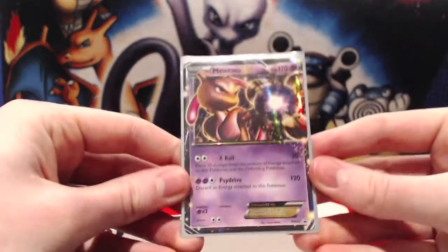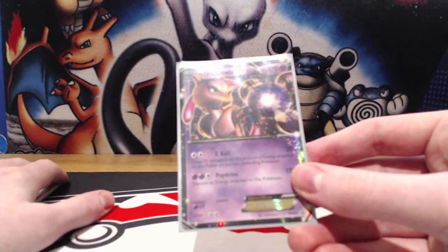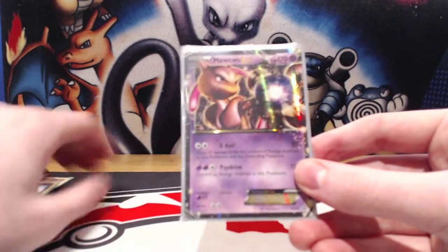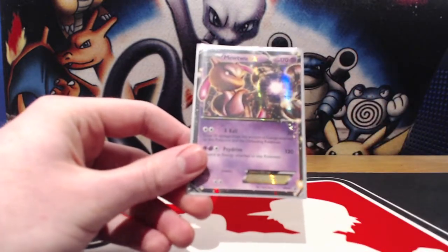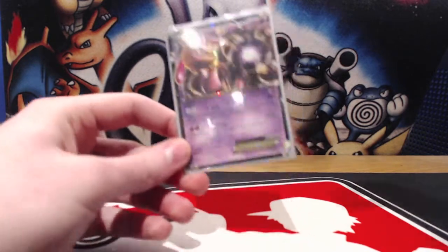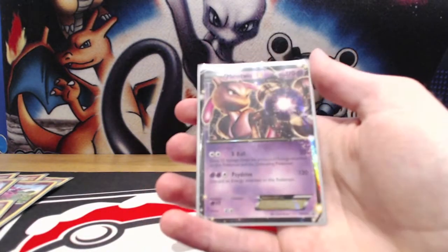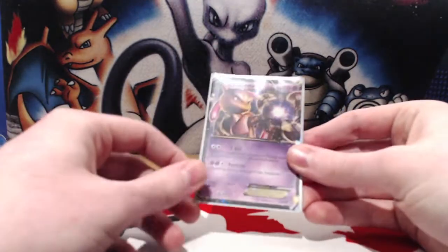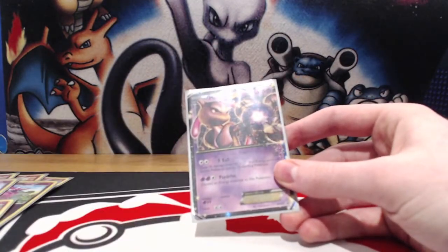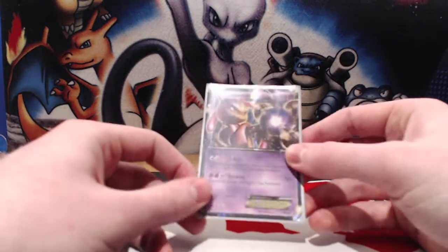Next up we've got Mewtwo EX. Because we retain all of our energy when our strategy is going well, and we've got loads on board thanks to Xerneas early in the game, we can drop a Mewtwo and do an X-Ball for a huge amount of damage and pretty much end the game a turn or two quicker than using just 100 damage a turn through Diamond Force. It's one way we can surprise our opponent, and Mewtwo can also counter things that have just stacked up loads of energy.